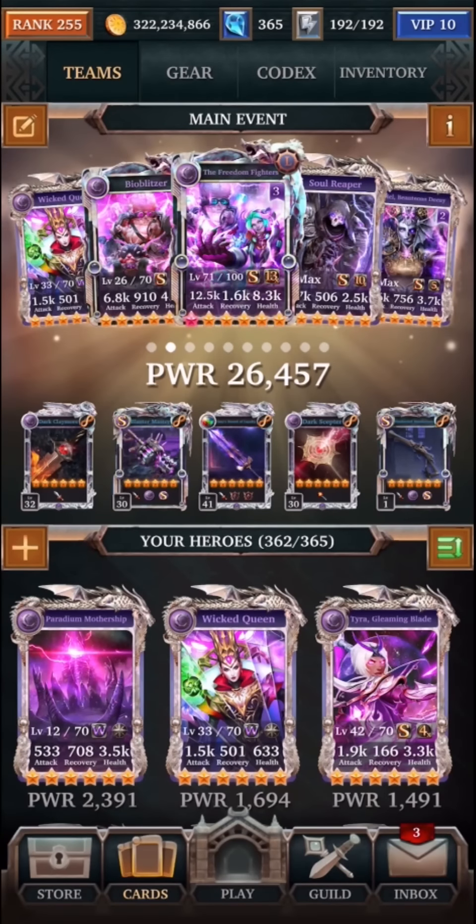With this particular deck, it's actually relatively easy to deal with the first few levels of ultimate bosses, but then the health and also their damage increases dramatically over time. At some point you do need to take care of your health, and that's where Wicked Queen comes in. She's really, really good for this purpose. The remainder of the deck has the ultimate form and also the Master Collection card, followed by a Soul Reaper in Hell.